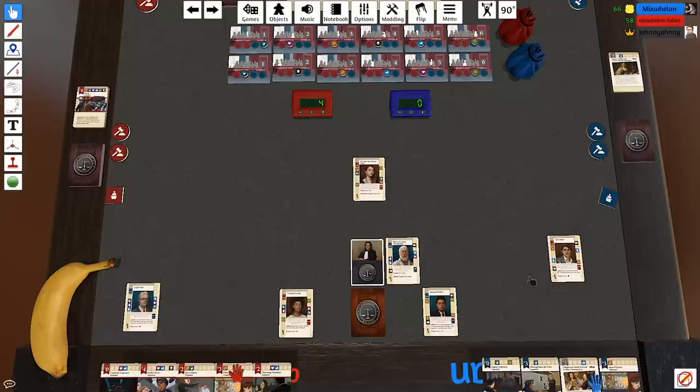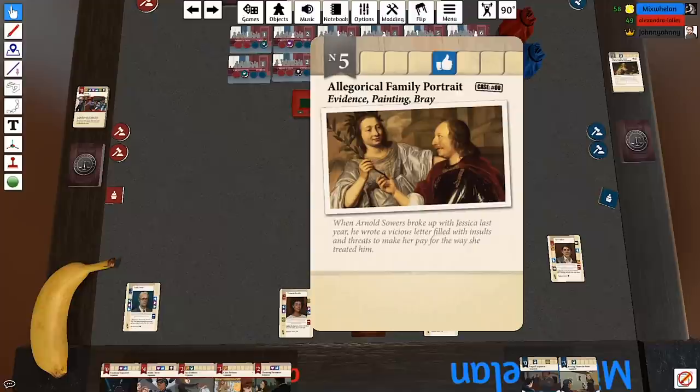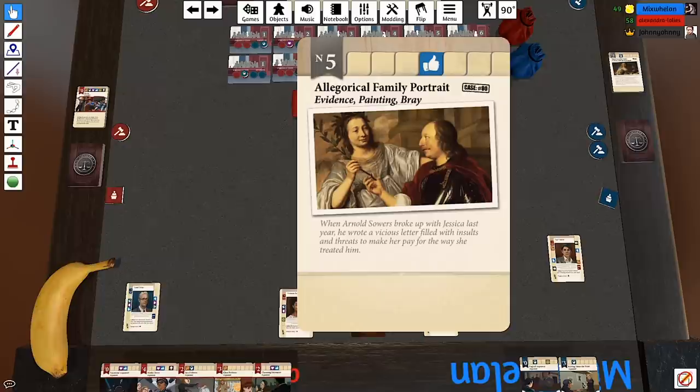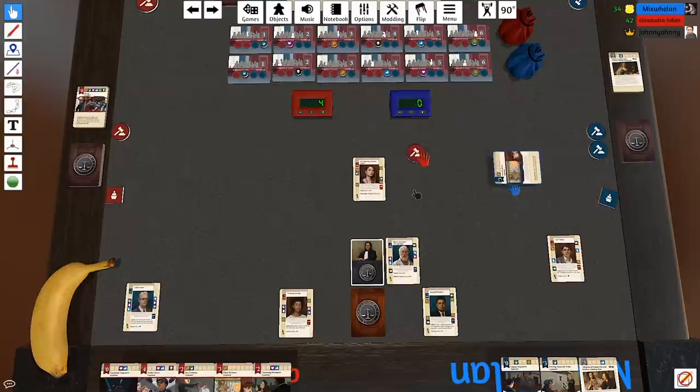I place another card. Your Honour, I present clear evidence — I add one evidence from my hand to my examination ignoring bias — and I present the Allegorical Family Portrait. Objection! I want to win this one so I'm objecting to Clear Evidence — that goes back in your hand. God damn it. It's worth it — if I win this one I get to sway two biases, pretty much for free.